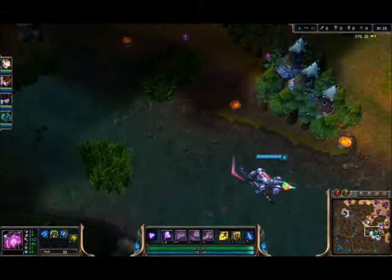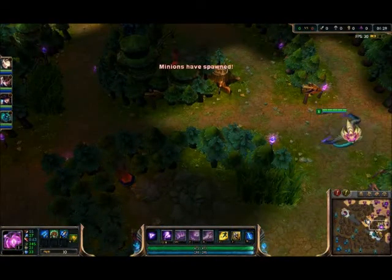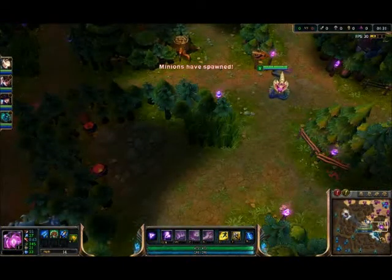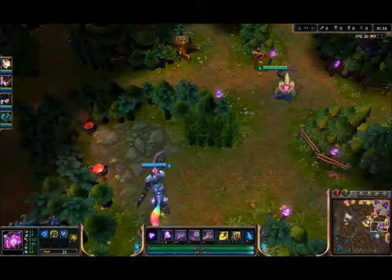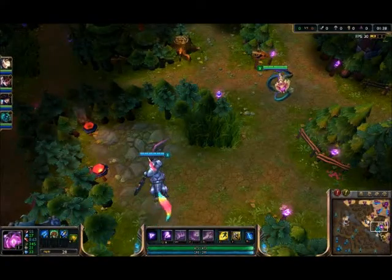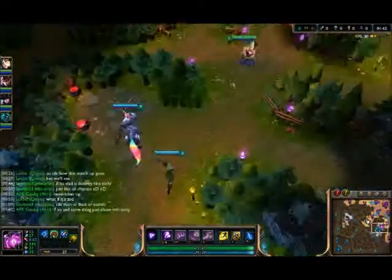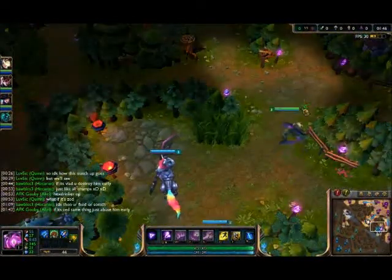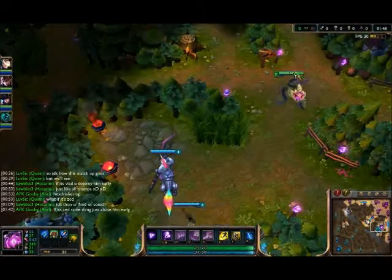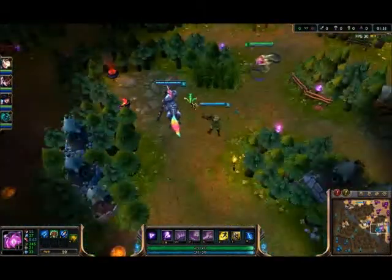Okay, so we're just kind of watching for invades. I'm making sure nobody comes in through this path. Our team looks pretty decent — we're good at catching things. I'm laned with Caitlyn. Caitlyn's good with Belkaas because you're mostly there for the poke. Caitlyn has good poke and has her own escapes, so she's not entirely reliant on your skill shots.